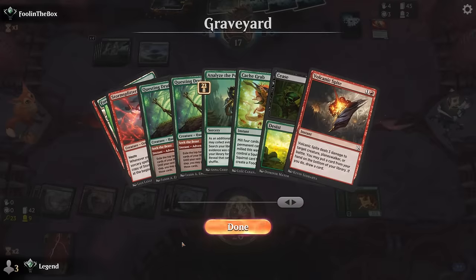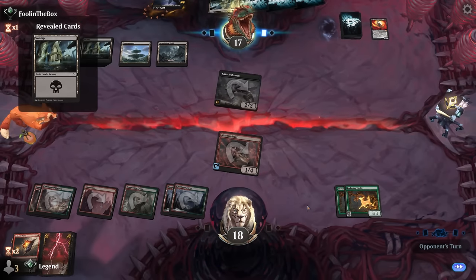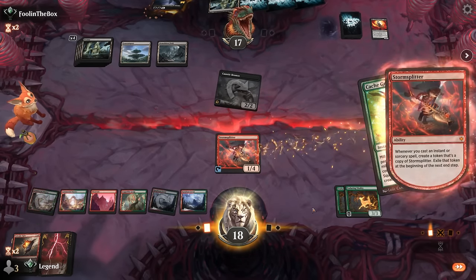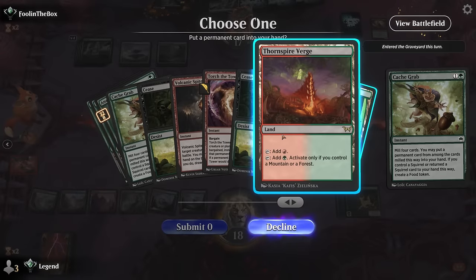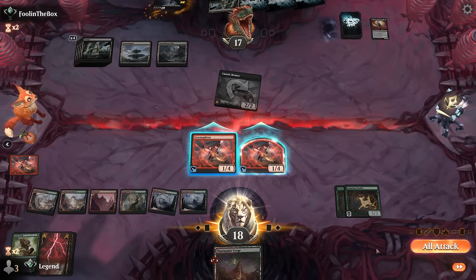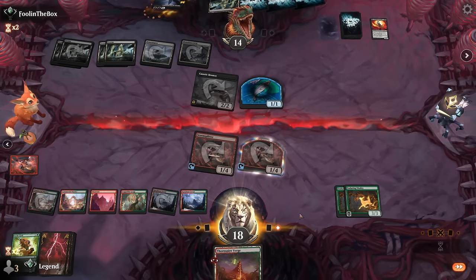I might have been able to cast Cease first, then Cash Grab, draw into a land, and then adventure with Questing Druid — that would've been the ideal scenario. We get to untap, find Cash Grab — let's give it a shot. Best case draw Questing Druid. It's just going to be a land; I'll keep it for a potential Volcanic Spite. Fountain port makes a fish — okay, the game goes on.